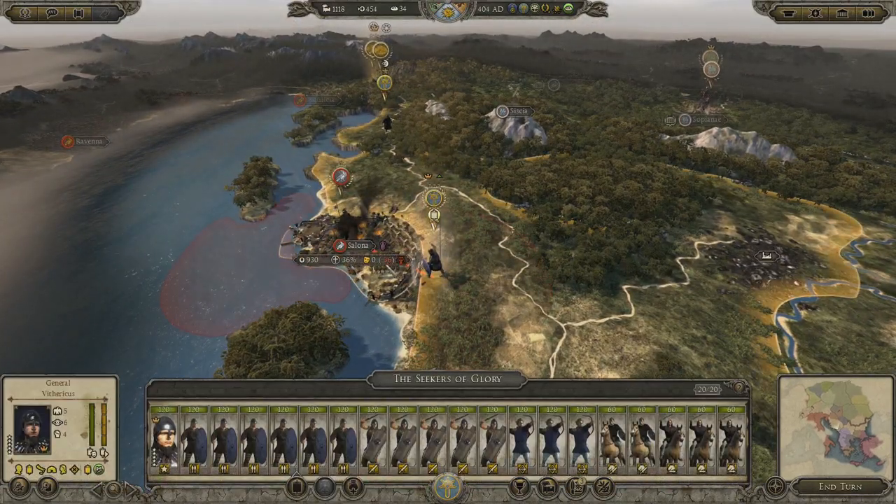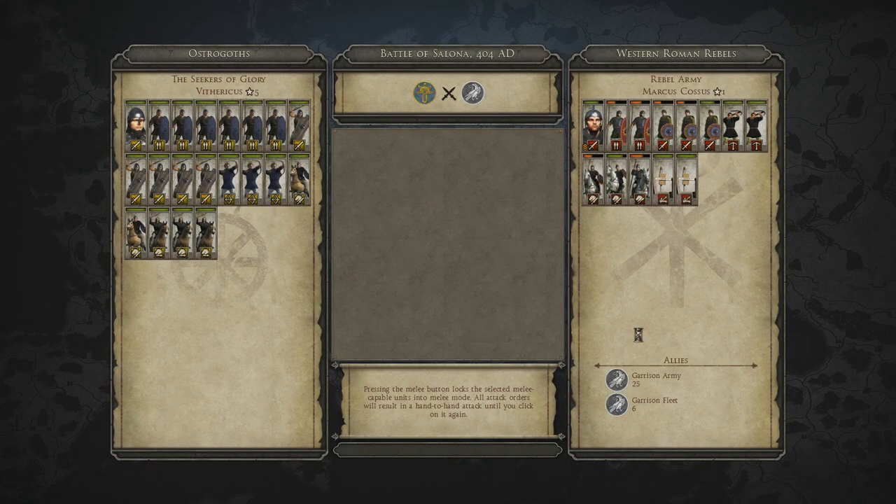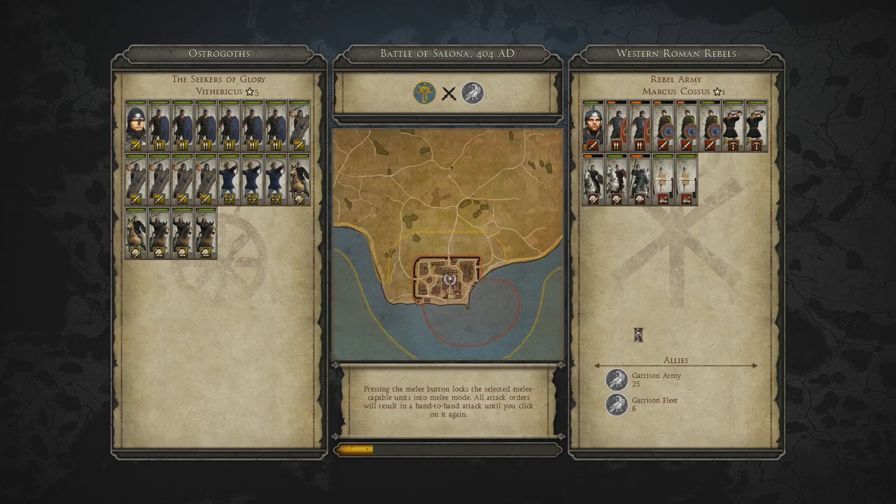Tell you what — let's just take over Salona. Let's see how much regret there will be after this. They're fairly beat up, I just have to get in there and do some damage before they take me out with the onagers. That's kind of my plan.